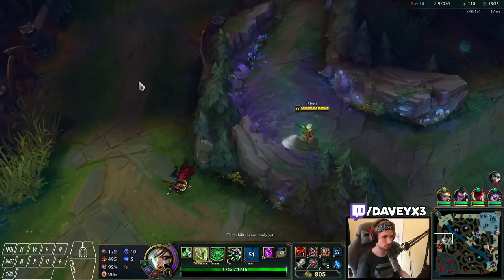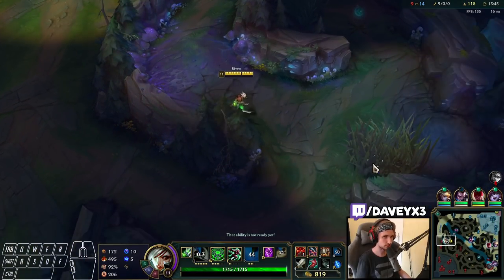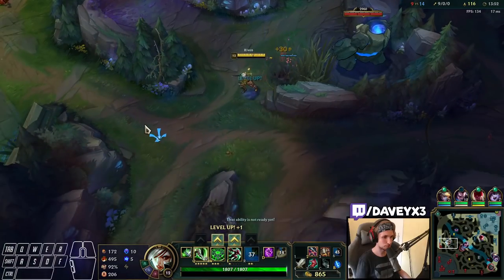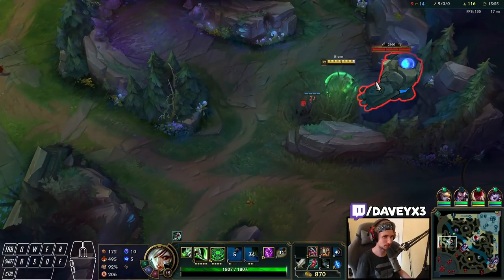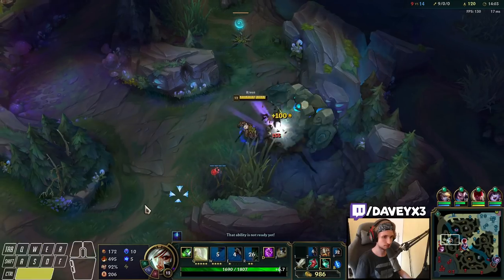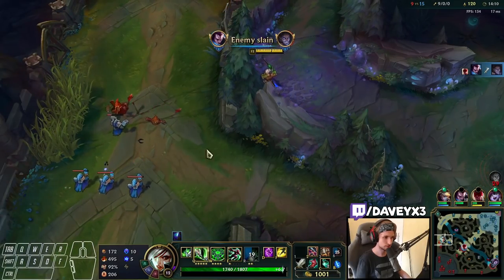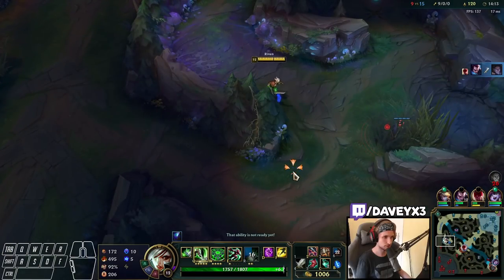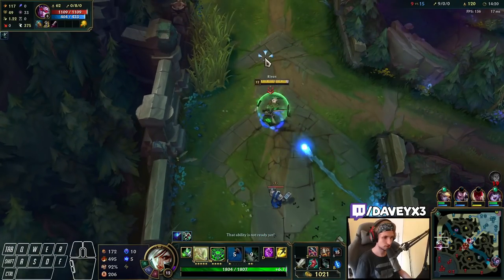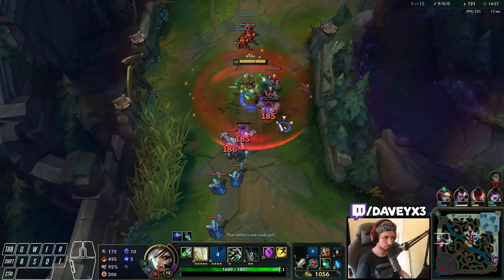I could try to kill Jarvan, maybe. Blue buff is spawning very soon. We'll go place a ward over here. I bet this Jarvan's going to try to steal it. I hope he's not going to steal it. I'm really impressed with this guy still playing.